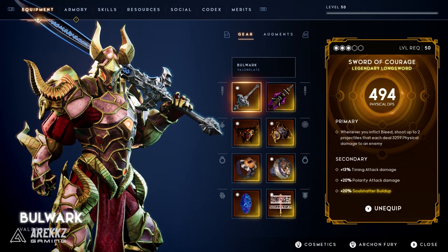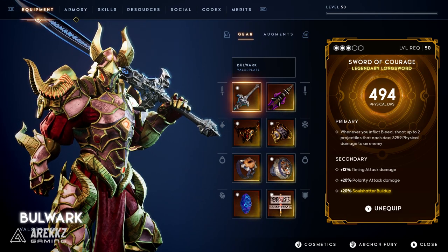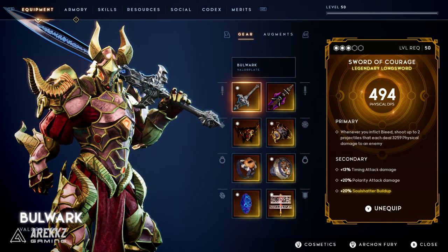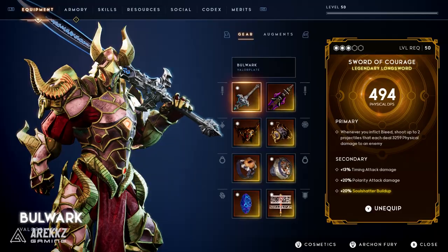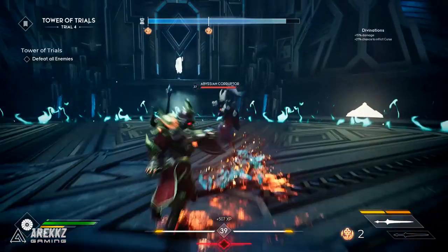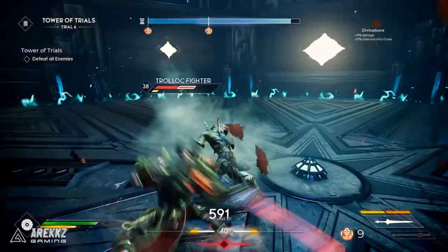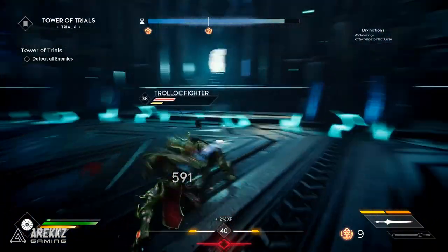Next up on the weapon front we have a longsword, which is fast becoming my second favorite weapon just because of the timing attacks and the speed — they're just so satisfying to use. This one, the Sword of Courage: when you inflict bleed you shoot up to two projectiles that each deal 3,259 physical damage to an enemy. Assuming you can reliably inflict the bleed status, this does devastating damage. It's much more useful in something like Tower of Trials against groups of enemies, and you can get buffs that increase your bleed chance.